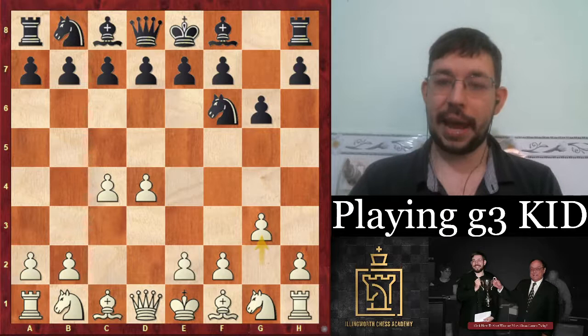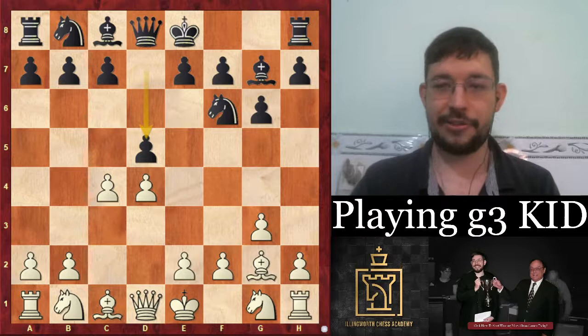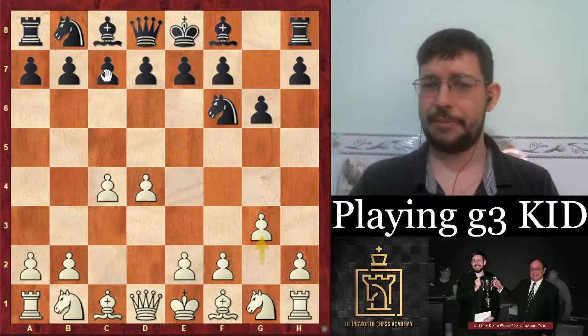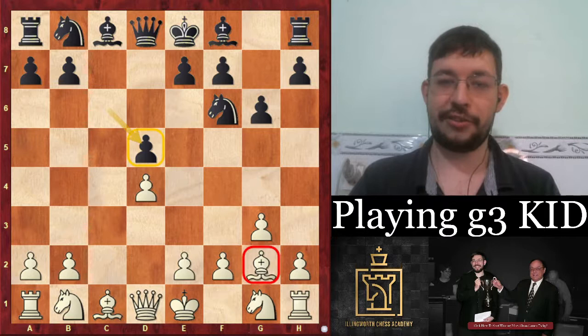One slight disadvantage is that you give black the option of a Grünfeld — they can play d5 and get a more open position, which I don't think gives white a real advantage but is something to keep in mind. Most top grandmasters will play c6 and put a pawn on d5, so when white plays c×d5 black recaptures with a pawn, putting a blot on the g2 bishop. In a symmetrical structure it's not easy to convert a tempo into a tangible advantage.